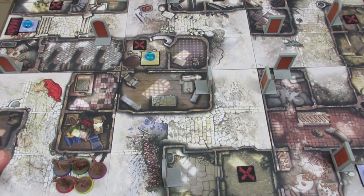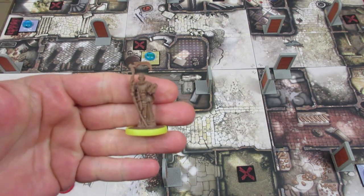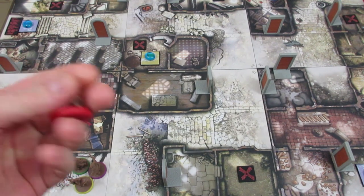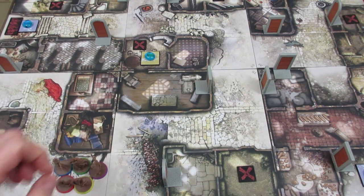We've got a couple of new characters joining us. This one right here is called Miser. And we also have a short character, a feisty little dwarven-looking lady called Glinda.